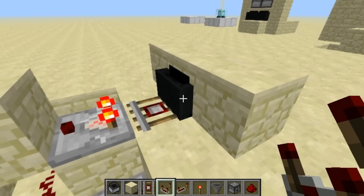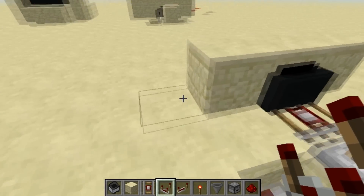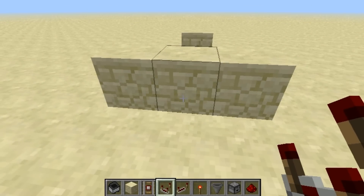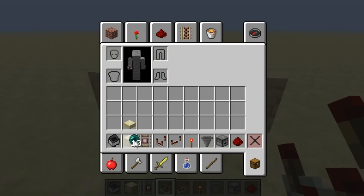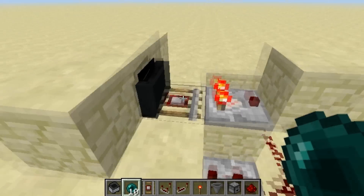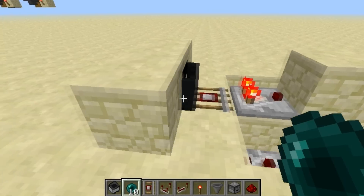You actually need to add another one because it's going to go into the secondary hopper. As you saw, nothing was launched, but now because you have one item already in the hopper, each time you drop one it will work. You just need to put one in at the beginning so it will work after that.